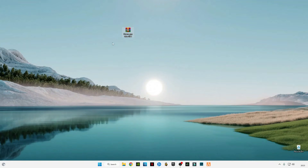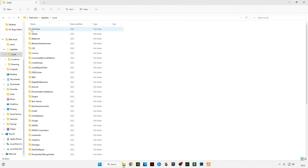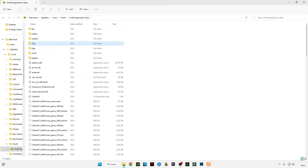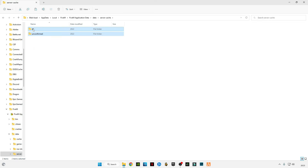First of all, there is a link given in the description — download that file, we're gonna use it later. But first, press Windows + R on your keyboard and type 'appdata' and press OK. Go to Local, find FiveM, go to the FiveM Application Data folder, then go to the Data folder. Delete the server cache memory — open it and delete all the files in it.